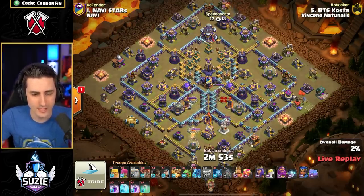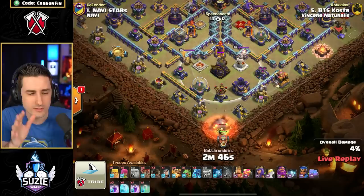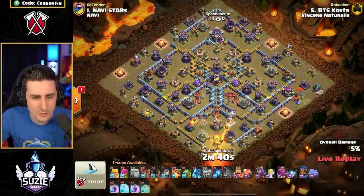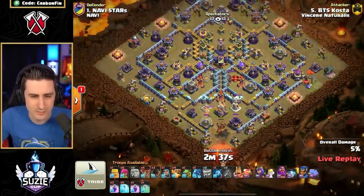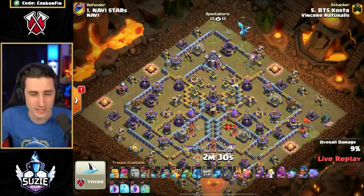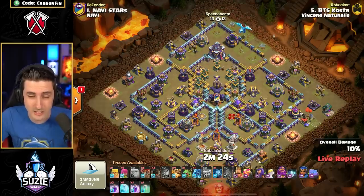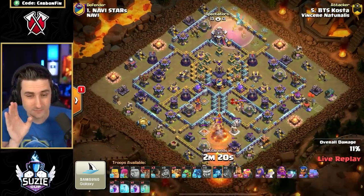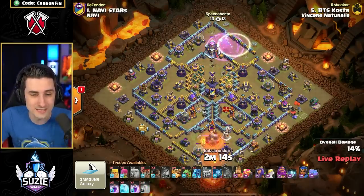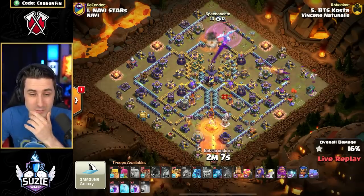We're starting off with that Flame Flinger to the bottom side to help remove the cannon and eventually make its way into this Eagle Artillery. We've got a Yeti up top to go for this Air Defense — that goes down. The Flame Flinger continues south, and the E-Dragon is looking to get some Chain value to take out the Archer Tower with the Balloon. The Chains did take these buildings down, removing Chain capabilities so the E-Dragon can now move in towards the Town Hall. He rages it up, makes it invisible — he does have an Invis — and takes out the Town Hall with one E-Dragon. Very nice value — sniping the Town Hall. That was some fantastic value; there were no Seeking Air Mines.